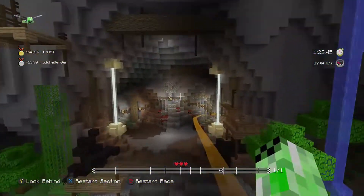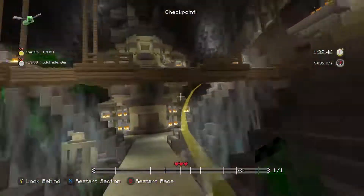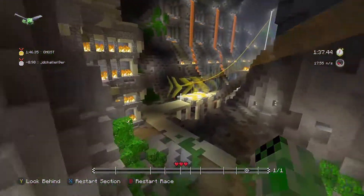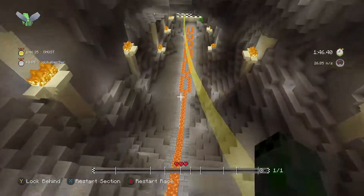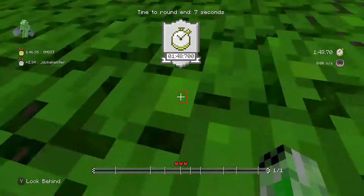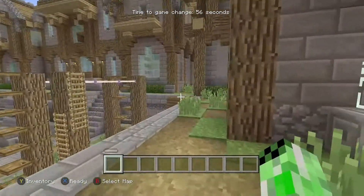It looks like we are not going to be beating the ghost. At the end of the episode I'm going to write that time down in the description, and that's the time you have got to beat on Glide minigame. Then it rolls on to the next map which will be Yettle. I don't know how well Yettle is going to go - probably not really good because it's not my favorite map. The time you've got to beat is 1 minute 46.35.